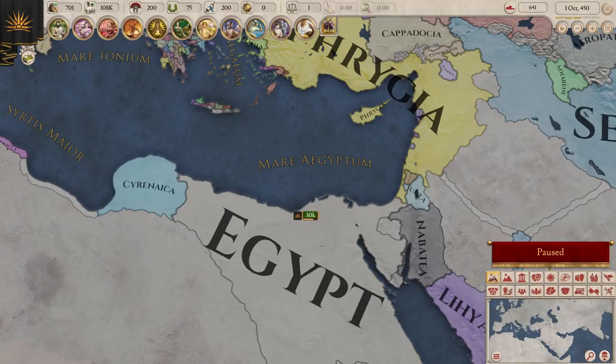On the top of your screen you'll find your currencies. This includes your treasury, which is self-explanatory. All I'll say about it is don't run out of money — bad things happen. There are also your four powers. Each power is a currency that's generated from your ruler, and each power can be spent on different things.